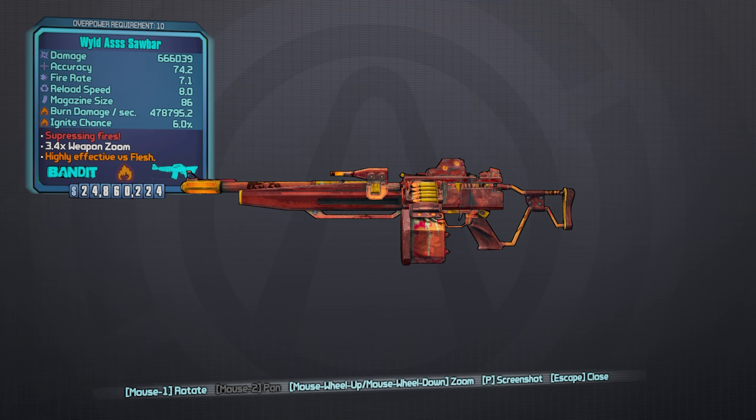What's up, it's Eagle Bruv and we're back with episode 5 of our Borderlands 2 pearlescent weapons guide. Today we have the assault rifle known as the Sawbar — in this case the wild Sawbar at OP level 10. The red text says 'Suppressing Fires.' We're going to show you how to get this gun, who we're farming, and then give you some gameplay and go through the wiki at the end.